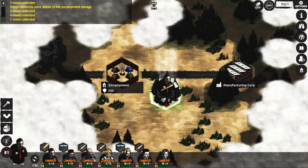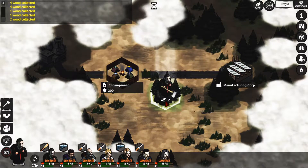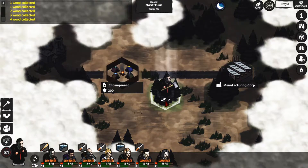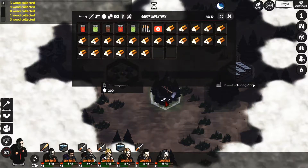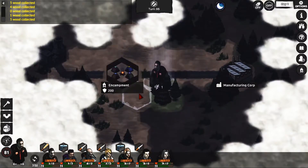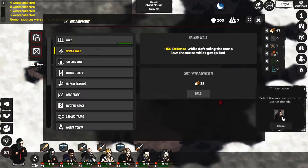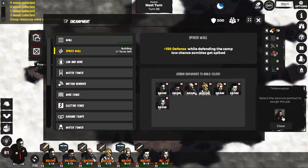I get a bunch of wood, and then I'm guessing you need to search these nearby buildings for stuff. That's enough. Then we can do spike wall - okay so your stuff is listed here. I guess this is bad if there were to be some zombies show up.